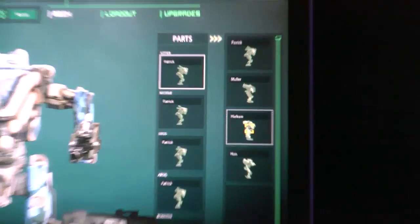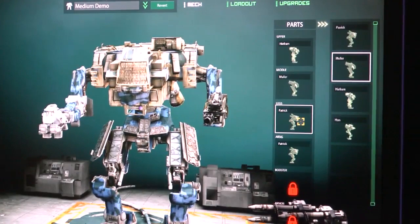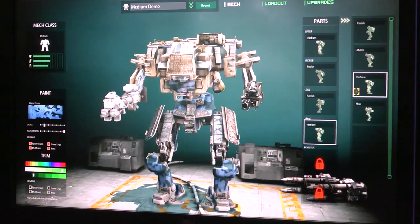On the parts side we have a couple that are locked for now, but in addition to having a full mech, you can also switch out the pieces. So if you want the legs from one and the head from another, you can do that as you go — hopefully giving people a lot of freedom in changing how they look. These are purely cosmetic; the only thing that isn't just cosmetic is your mech class.